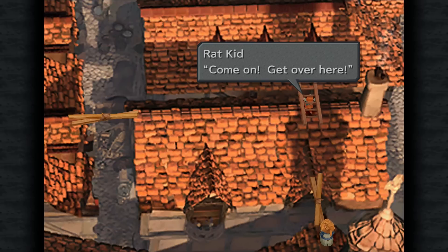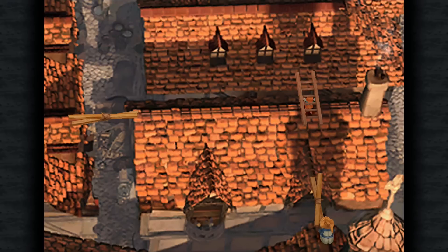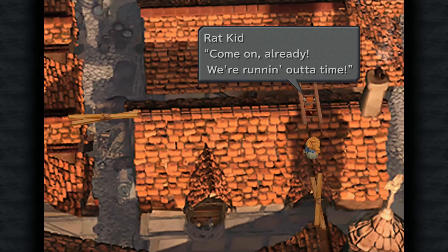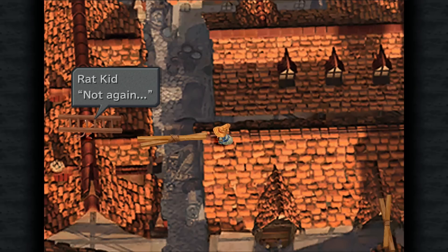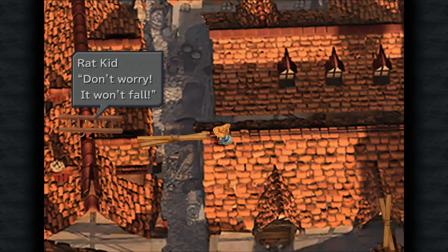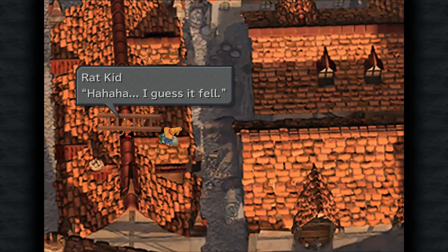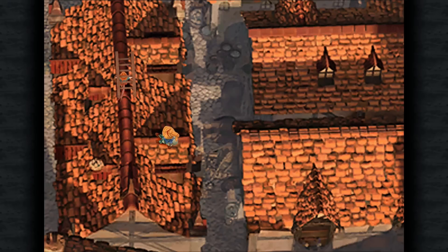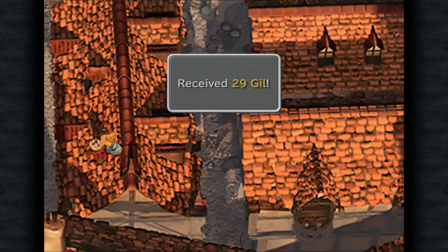So that's going to involve jumping across the rooftops here. To get through this dialogue — we're at a height, it's okay, just pretend we're on the ground — good advice. Pretty scary that, isn't it? And if we jump across the second plank here when we can. Before we continue following this kid, there's a little item here we can pinch — well, 29 gil.